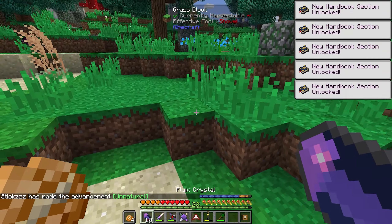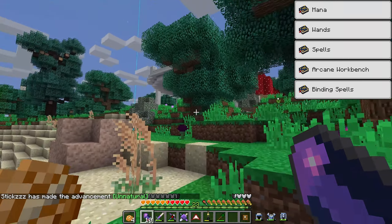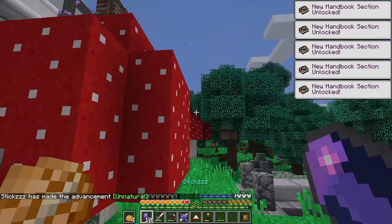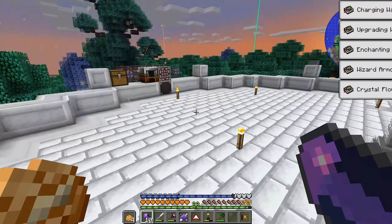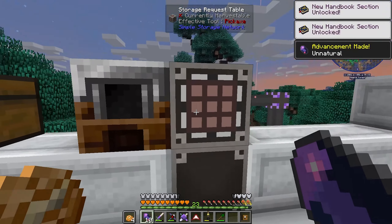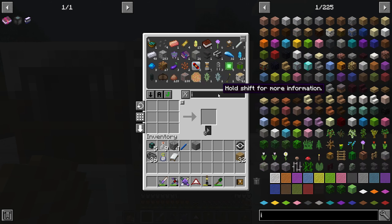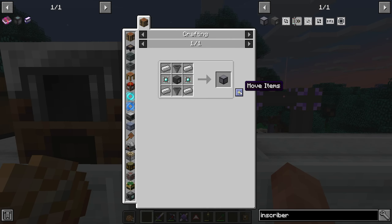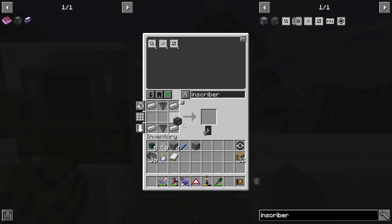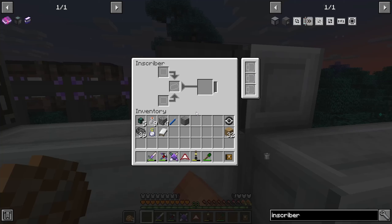We have to take off our armor because it keeps pulling the items toward us — very annoying. There we go, the charged certus quartz is in the water doing exactly what I wanted. Let's put our armor back on. Every time I get an achievement I get random books popping up — I don't know what's up with that. Now we should be able to make an inscriber, which is the first step to this system.